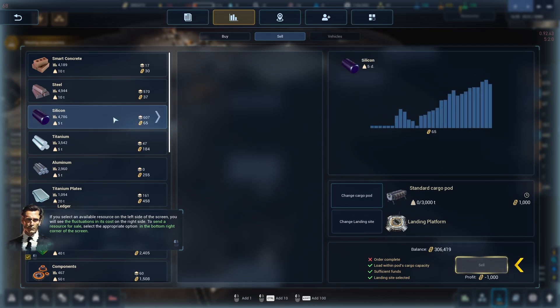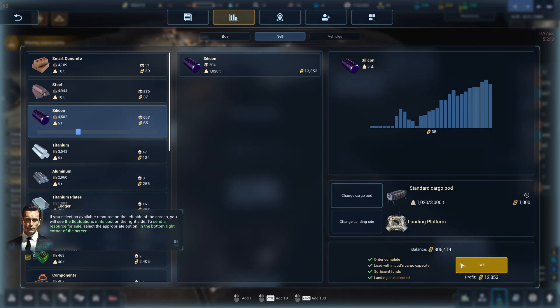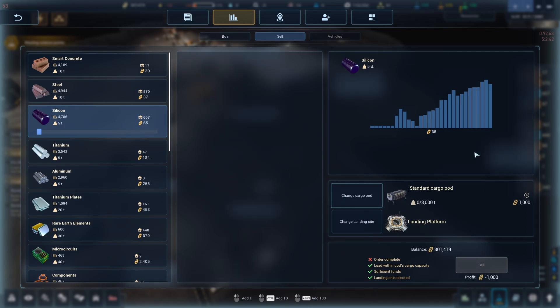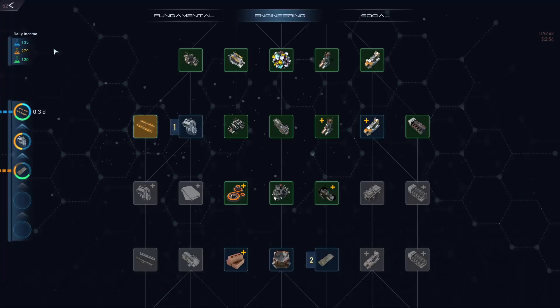For example, we have tons of silicon. Let's sell 200 — it's 1,000 tons so that's fine — and it's going to make us a profit of 12,000. I have 300,000 right now so I don't really need this money. The game warns: 'The more resources of a specific type you put on the market, the lower their price will be.' That's also why I chose silicon — the price has been increasing nicely. We sell it and it may decrease after, but that's okay. It's important to know we could also buy resources if we run into a problem like we had with smart concrete.